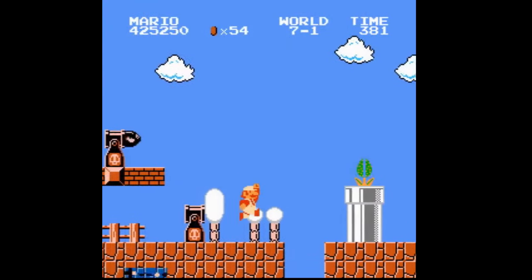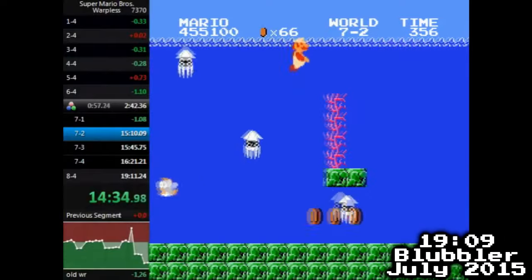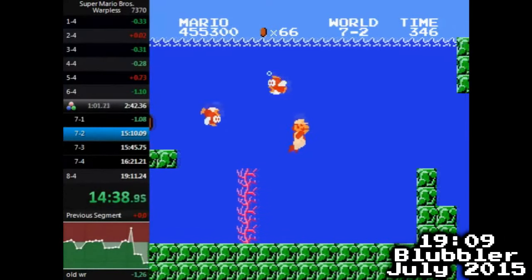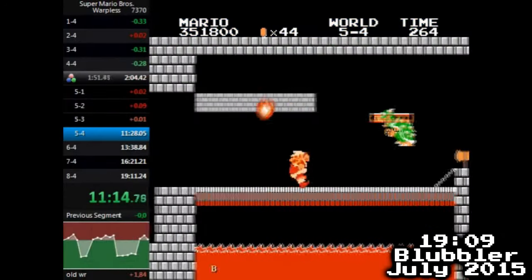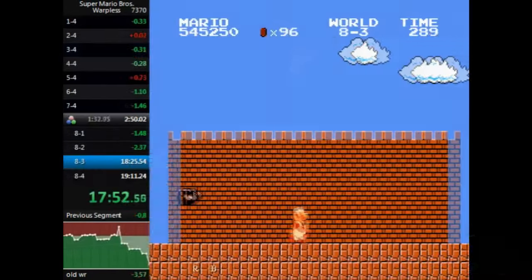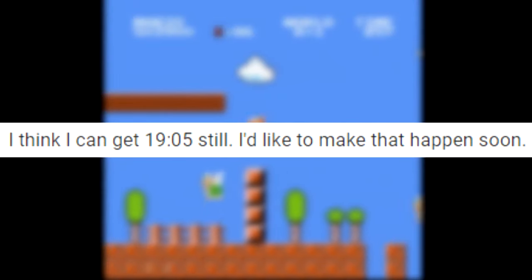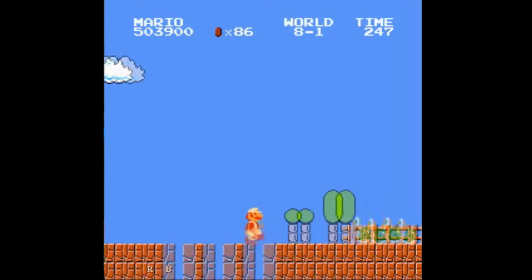Blubbler was especially able to use this in stages like 5-4 and 6-4, trying to arrive at the correct time to guarantee good fire patterns. This sometimes even included intentionally losing a frame roll in stages prior to the castle in order to ensure arrival at the correct time, making getting runs late into the game much more consistent. In July 2015, Blubbler got the first ever sub-19:10 run with a 19:09, featuring a very quick last couple of worlds. However, some of the Bowser fights were a bit slow, and he was losing time in World 1 from the power-up grabs. Andrew G had gone on record saying 19:05 was about as good as he thought Warpless could realistically go. Could Blubbler take it that low?